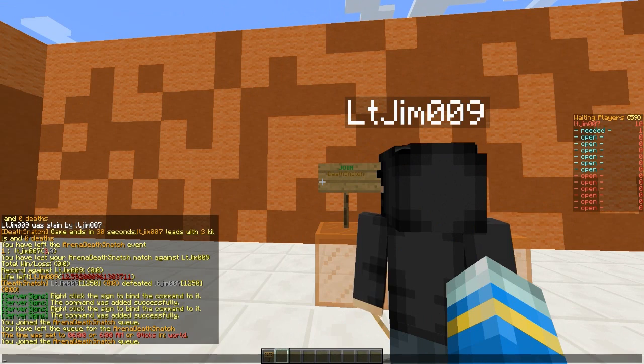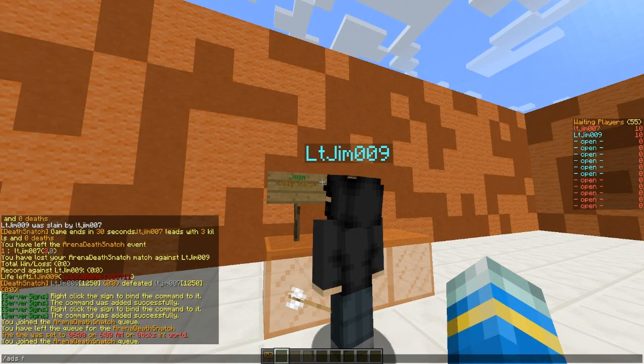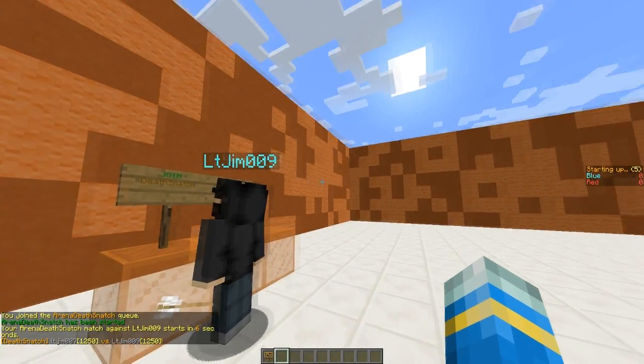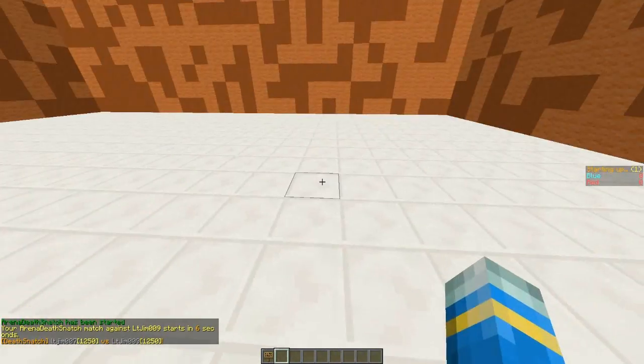So let's go into the match now. If I get my other account to join and then we do ADS Force Start to just start the game straight away. In 5 seconds it will start and we'll be teleported to our spawn points.